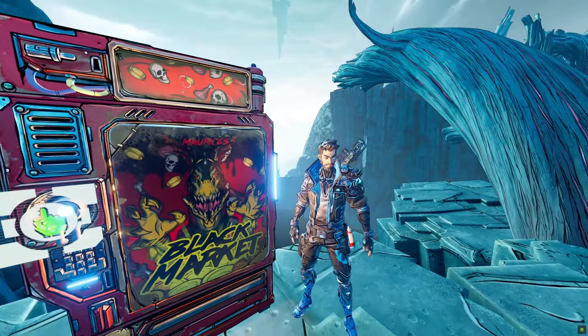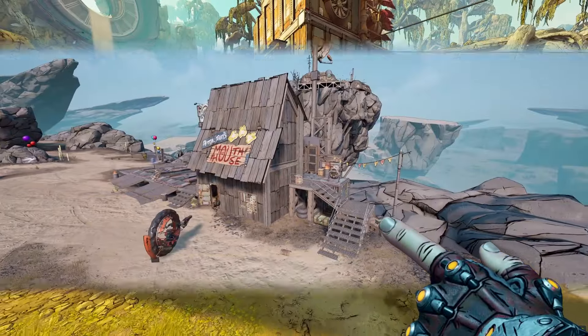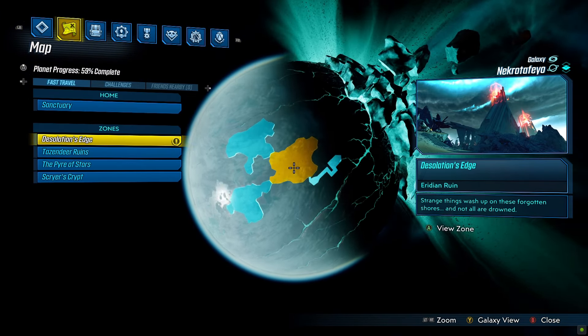There is a hidden legendary vending machine in Borderlands 3 that sells legendary gear. However, its location changes each week. I'm MentalMars and in this guide I'm going to tell you the secret location of Maurice's Black Market.